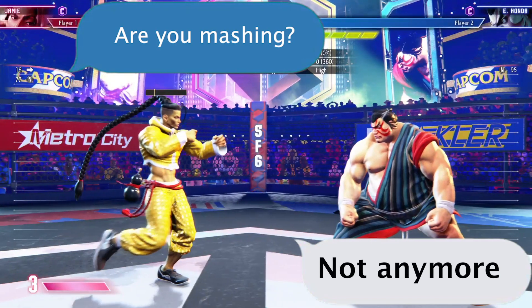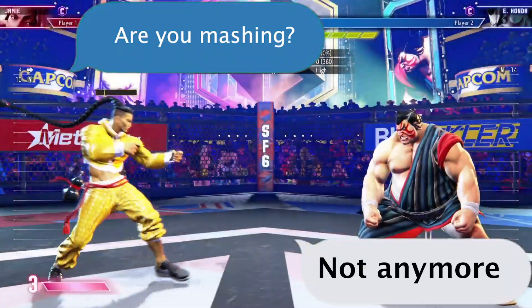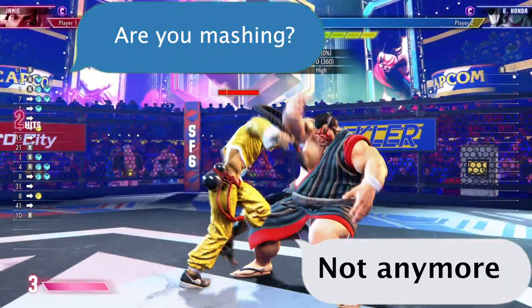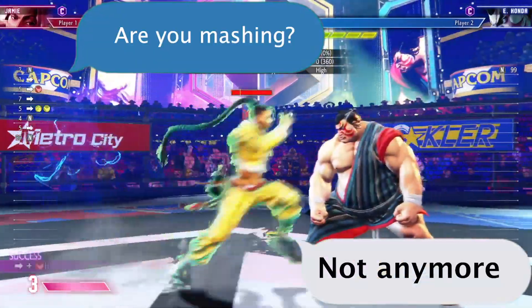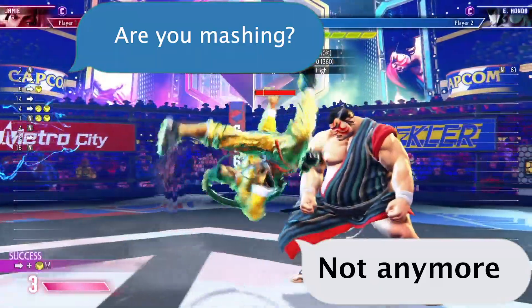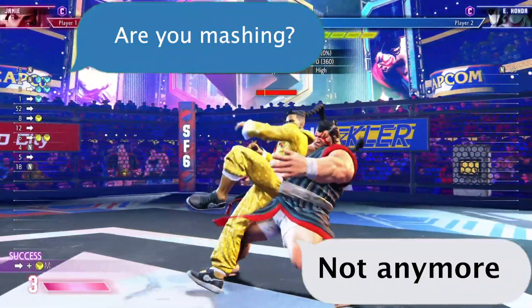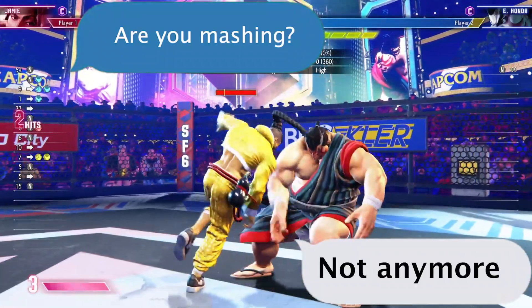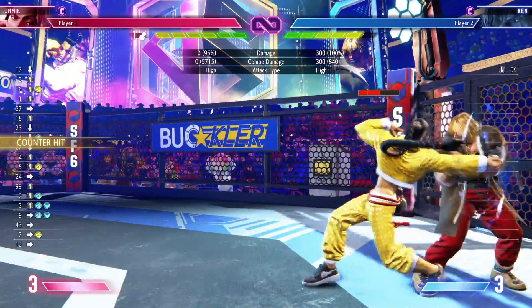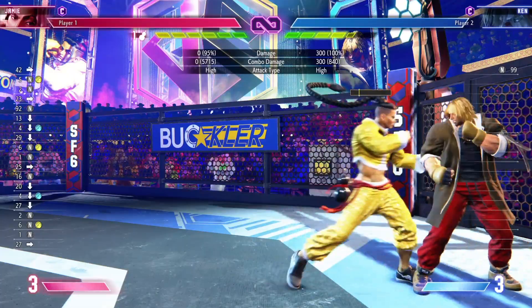Your consistency of landing your combo after your counter hit crouching punch is going to condition your opponent to start blocking after those plus-on-block moves. So now when you use those moves to ask 'are you mashing?' and you think the answer is no, you walk up in their face and grab them. Theoretically they could punch you out of your walk up, however, because you conditioned them to stop pressing buttons with your consistent counter hit combos, you get to walk up and grab them now because they're waiting for that counter hit poke. This is the core of fighting games — you have to make a decision based on whether you've conditioned them enough to go for the grab.